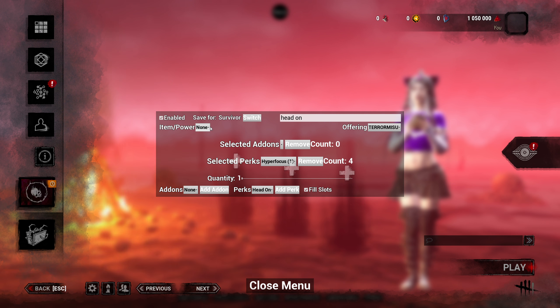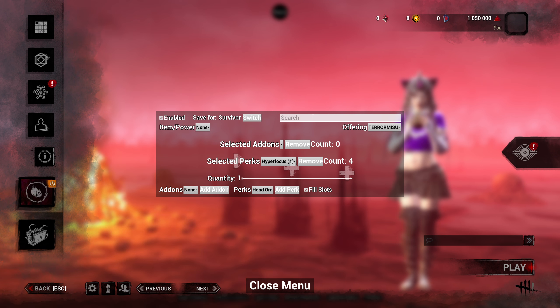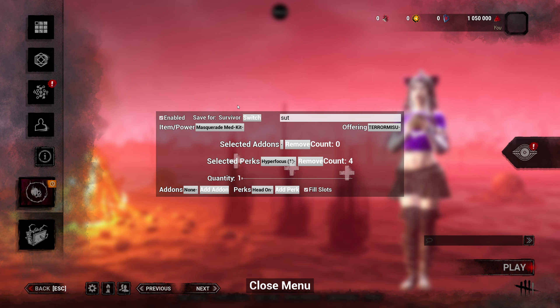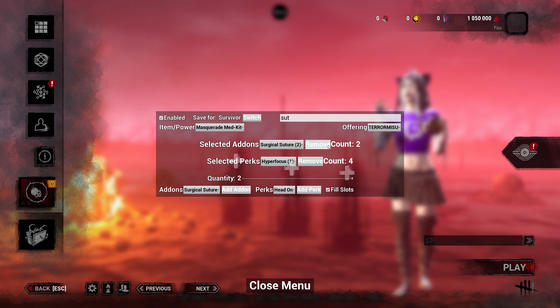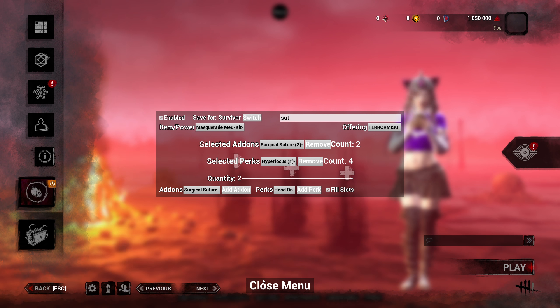We're going to need an item — at the current time the best item would be a med kit. I like to use the Masquerade Med Kit because it has a little confetti when you heal. For add-ons I'm going to put on Surgical Suture — type 'sut' for suture, come over to add-ons, click Surgical Suture, take the quantity from one and pump it up to two, and click add. Now we have two of those. As indicated, we have two add-ons and four perks, a Terror Masu offering, and a Masquerade Med Kit. We're done with the loadout.